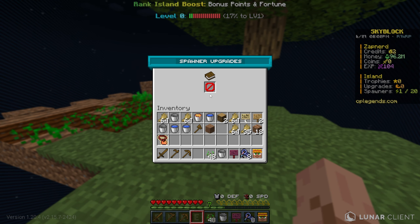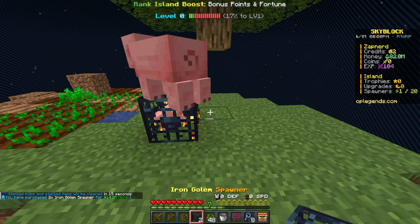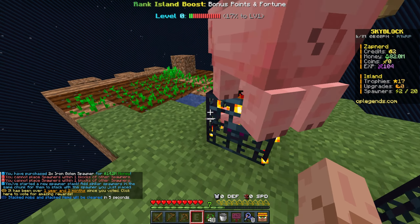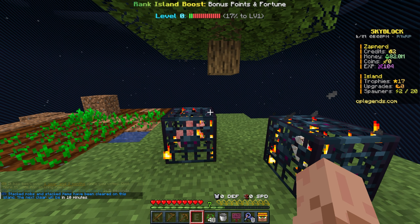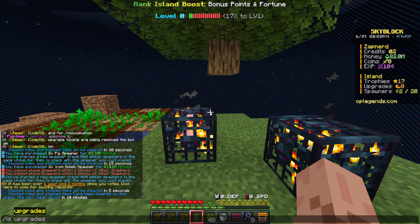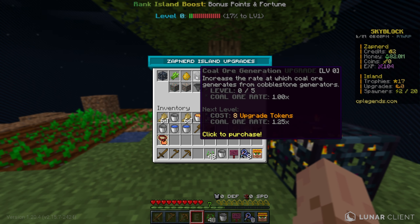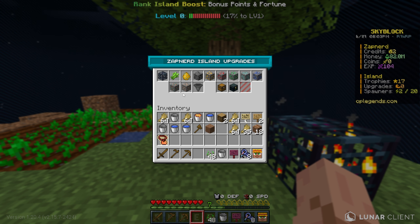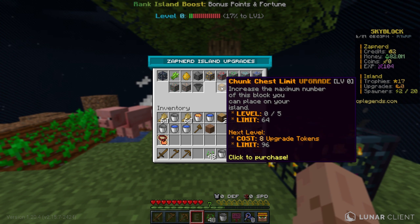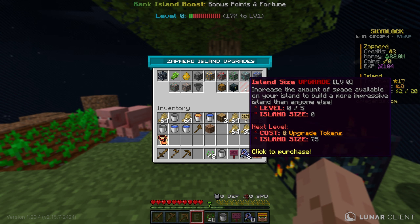Currently there are no upgrades available for pigs, but I'm assuming there will be upgrades for later spawners like iron golems. Another really cool thing is the whole island upgrade system — type slash IS upgrades. There are so many different upgrades: spawner stack limit, crop growth, mob spawn, coal generation, ore generation for the cobblestone generator, hopper limit, chunk chest limit, and even an auto chest limit.